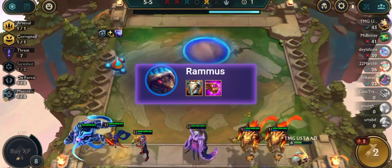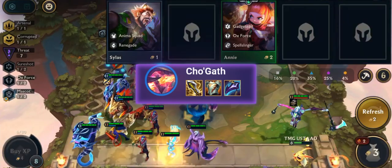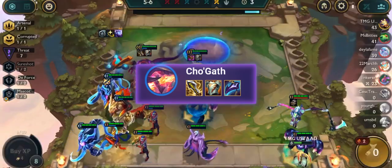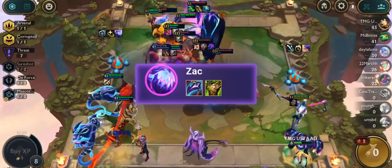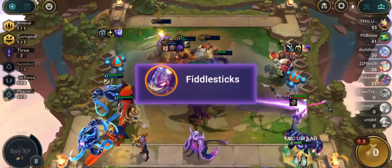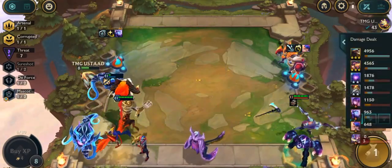We will put Jeweled Gauntlet and Gargoyle Stoneplate on Rammus. Dragon Claw, Gargoyle Stoneplate, and Infinity Edge on Cho'Gath. Static Shiv on Vel'Koz. Warmog's Armor and Dragon Claw on Zac. And on Fiddlesticks you can put whatever you want. So keep practicing gambling tricks, because it will lead you to victory.